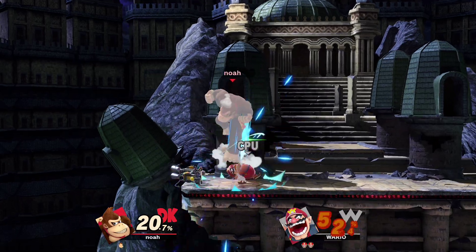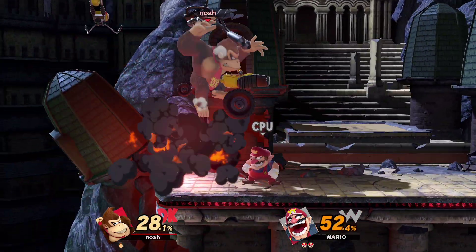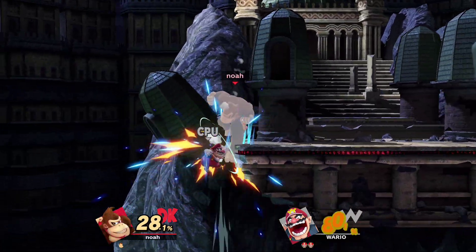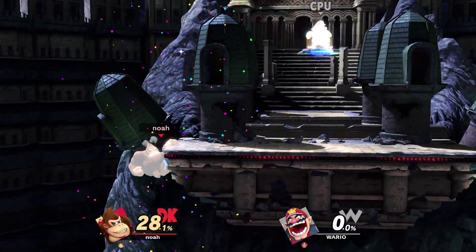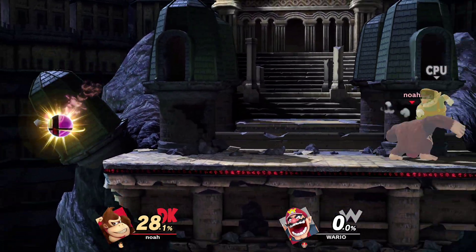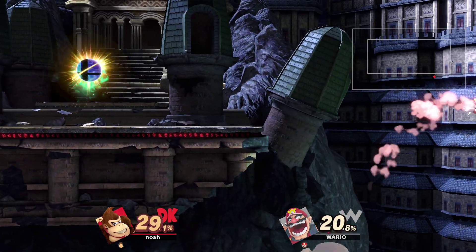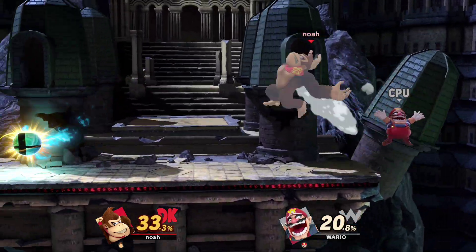So to review: back air — most important part. Forward tilt is good. To smash, you have tons of options. And to grab, you go like this with the forward grab, and then you can throw in any direction off stage.